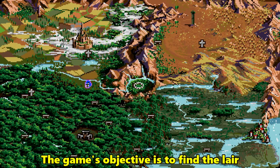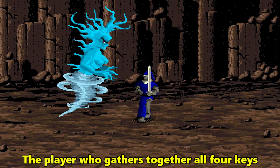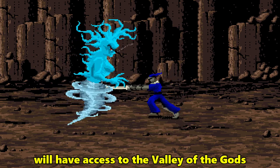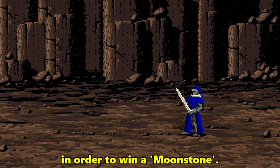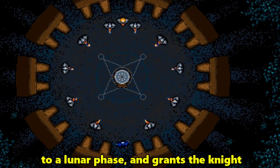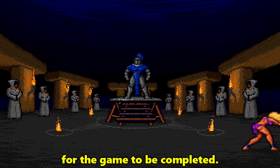The game's objective is to find the lair that holds one of the four keys. The player who gathers together all four keys, either by finding them or by stealing them from rivals, will have access to the valley of the gods at the centre of the map. The knight will have to fight against the guardian in order to win a moonstone, which corresponds randomly to a lunar phase and grants the knight more power during that phase. The moonstone must then be returned to Stonehenge for the game to be completed.